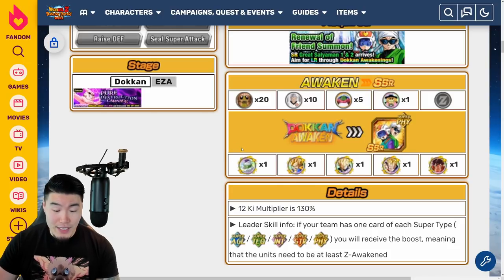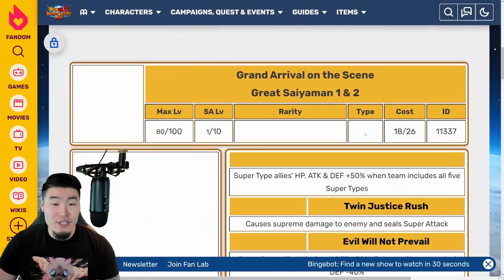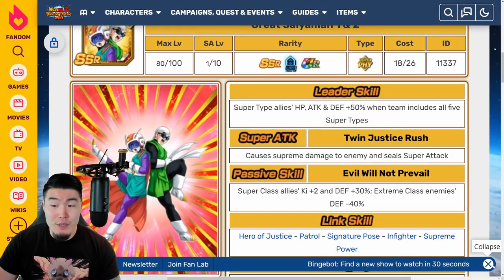So, once again, that's Stage 17 for the Piccolo, Stage 9 for the Goku, Stage 12 for the Vegeta, Stage 13 for the Gohan, and Stage 8 for the Kaioken Goku. Get 5 of each medal, Dokkan Awaken all of them into this version of Great Saiyan Man 1 and 2.